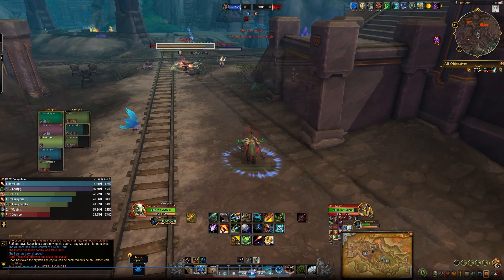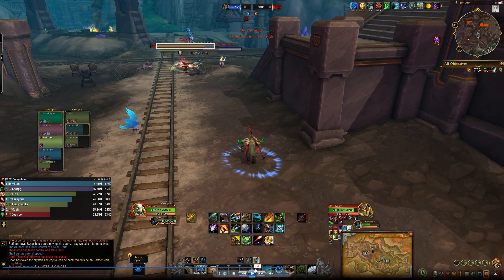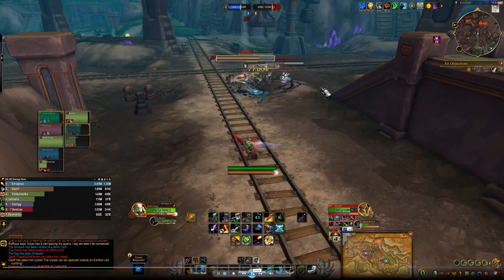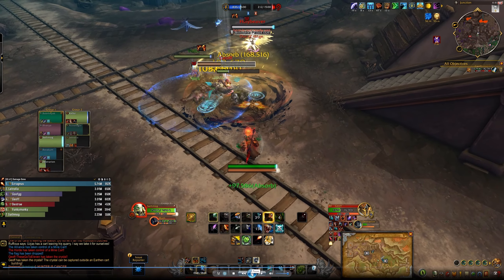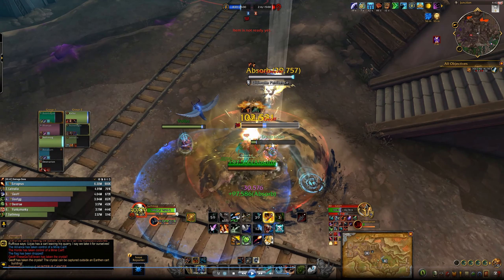A hunter on my team grabbed the crystal, but he got killed and a warrior on the enemy team grabbed it. I'm hopping into a cart to use the fast transit to get to the other side so I can cut off and hopefully kill their crystal runner — the warrior. There he is, but unfortunately there are two healers right with him. So I'm actually going to bypass him and run up to get the berserker buff, because I think I'm going to need that to help kill this warrior.